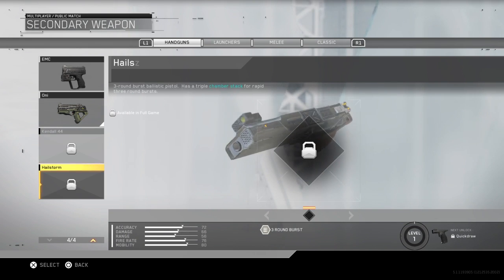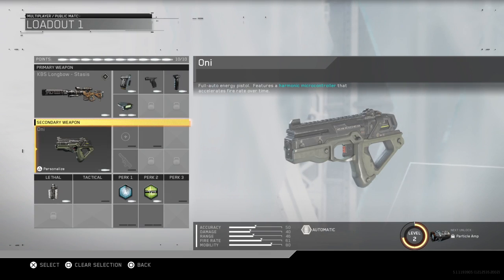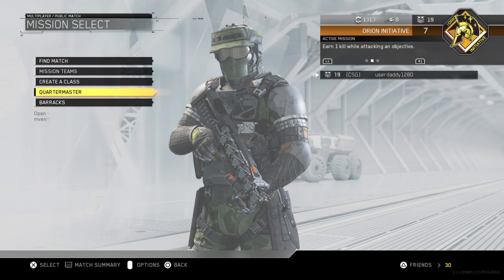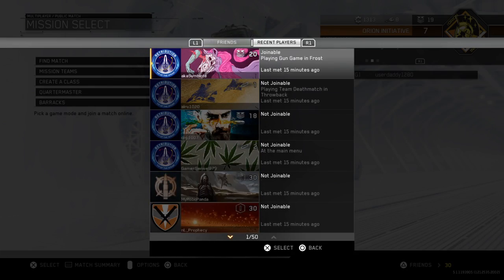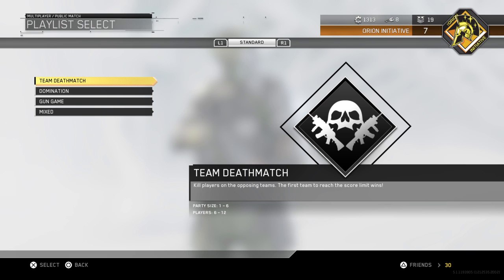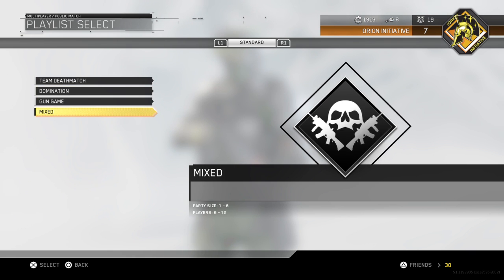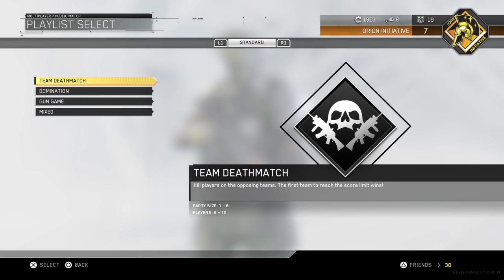Then you've got the Hellstorm and I forgot to show you the Kendall — that's three-round burst. I think that's all I've got to show you today. I went through most of everything. Friends list, find match, Crash, Team Deathmatch, Domination, Gun Game, and Mixed Game Mode — those are in right now.